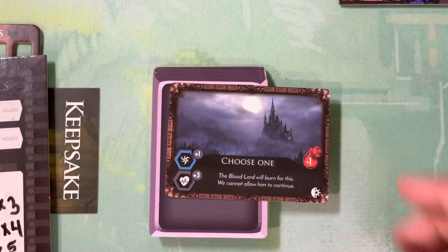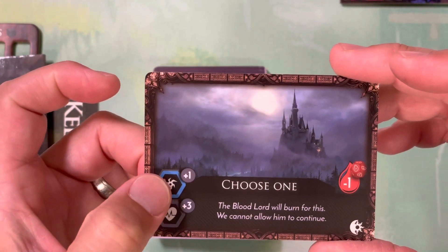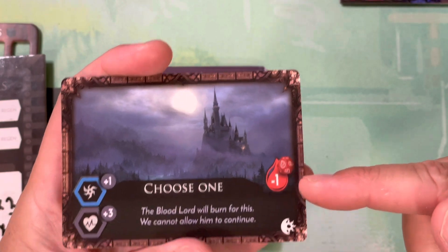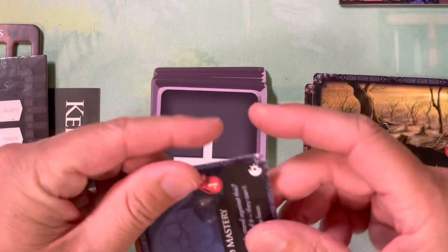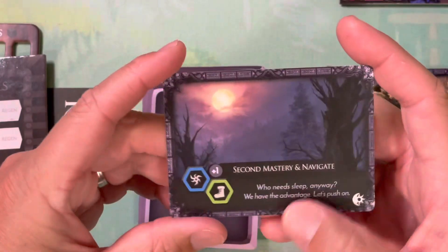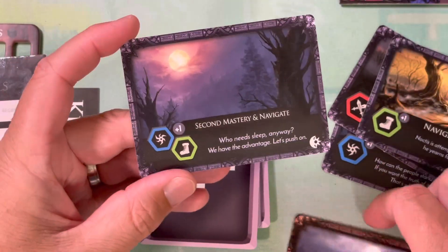What power-up cards are going to do is give you sometimes options where you choose one. Here you can either get a health vital upgrade of three or a second mastery upgrade of one. Also, whenever you draw this card you're going to get a negative one roll stat to your moon die roll during the villain phase. Another one simply gives you plus one to navigate minus one to that moon die phase. Not all of them have the minus one - that just happens to be how this deck is working out. Here's one where you get second mastery and navigate - you get plus one to both of them. Back here this one was a choose one, so you had to pick one.